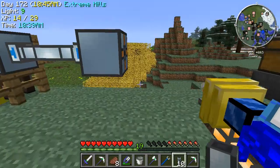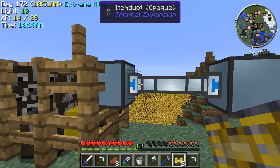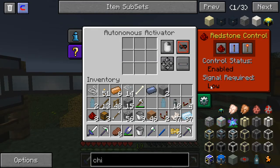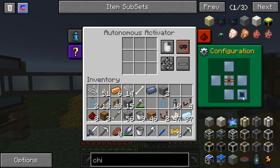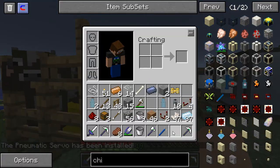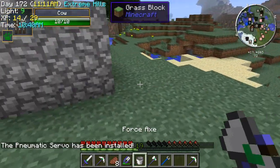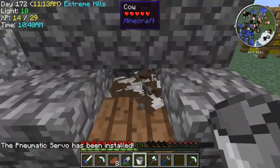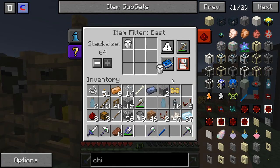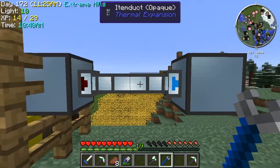I'm of course going to need some fluid ducts, but we'll get to that. So what we do here — they're coming from this one to this one. We're going to put a servo in here and say whitelist only. The only thing I want you to bring out of here is a bucket of milk. If you don't bring a bucket of milk, I'm going to shoot your face.